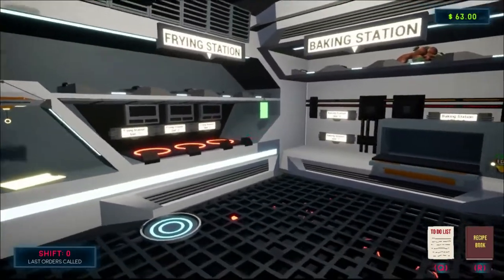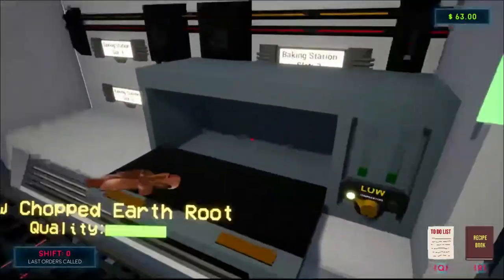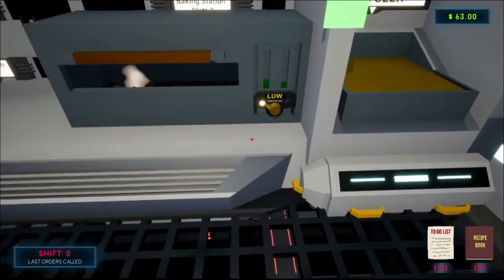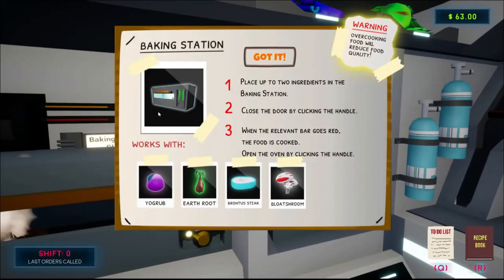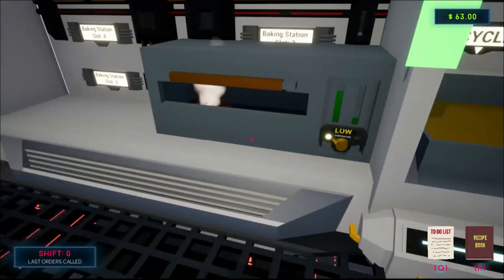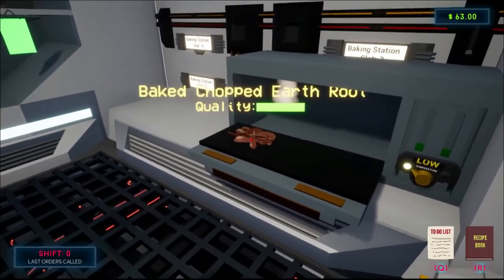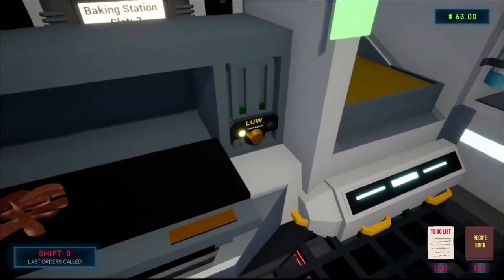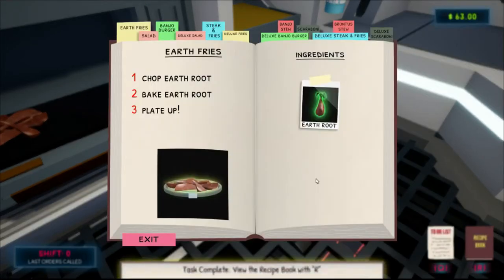This isn't even the complicated stuff yet — it goes way higher. You can turn it to medium temperature, high. Give me this — do I just put it in? Close the door. When the relevant bar goes red the food is cooked — okay. I didn't really make fries though. It's supposed to be with something else.